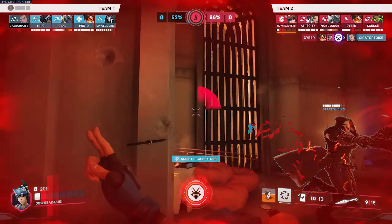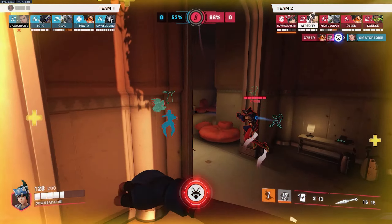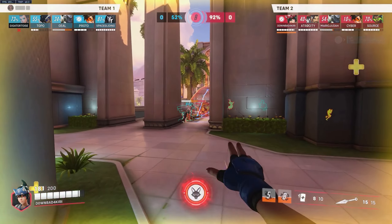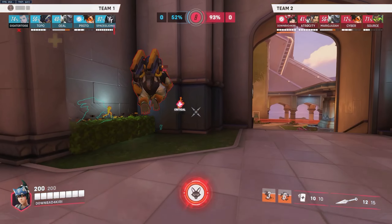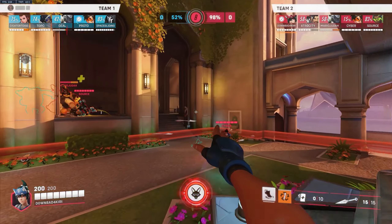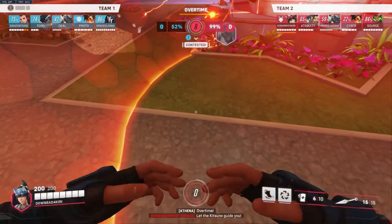For instance, if your teammate gets anti-healed, you'd want to Suzu them. The only time this doesn't work is if your teammate is in no immediate danger. I would also recommend using Suzu against Ana's Sleep Dart. If someone on your team gets slept, Protection Suzu has the ability to wake them up and make them available again in the current fight.